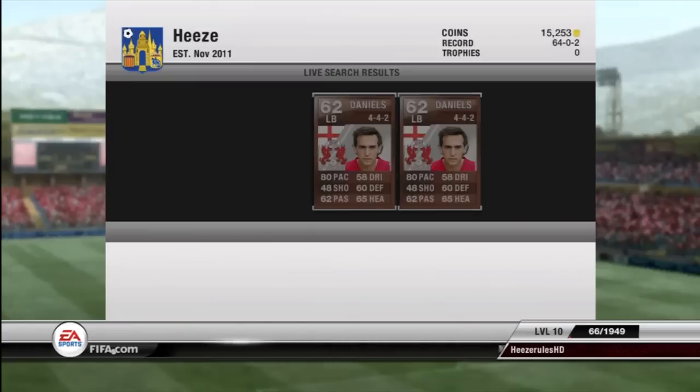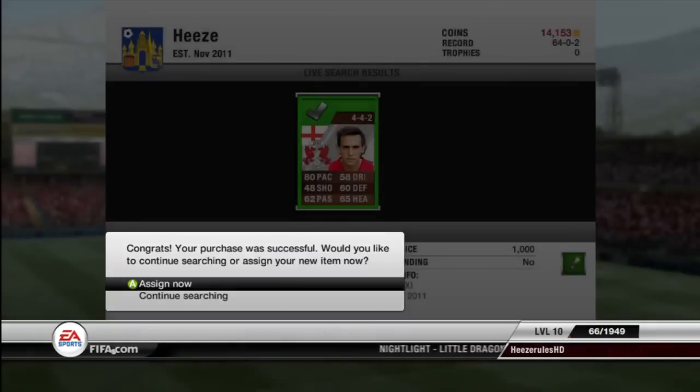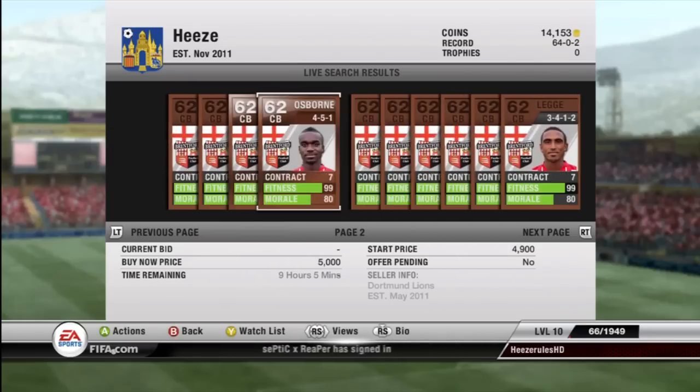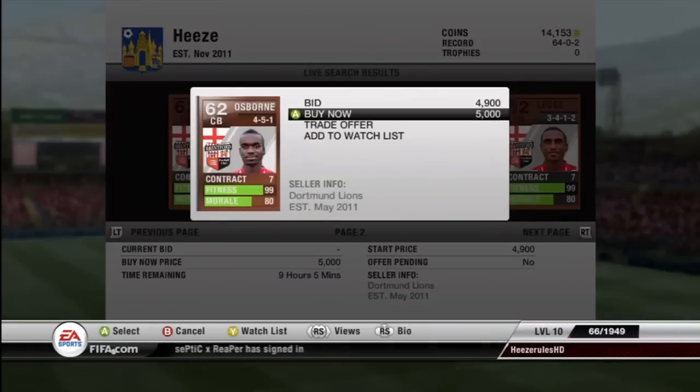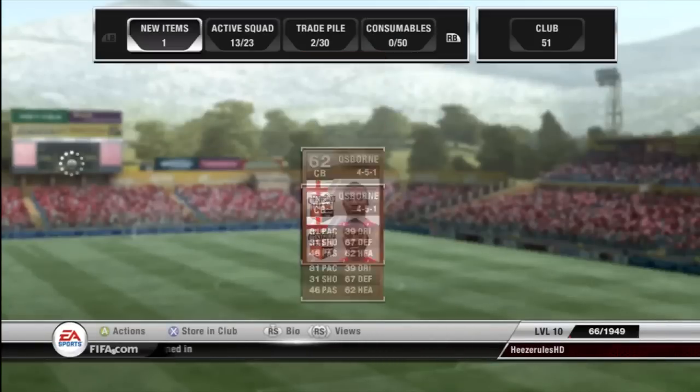We're going on to buying the defensive line. We're buying Daniels as our left back — 80 pace, 60 defending, and 65 heading. He had a decent height, about 6 feet tall, which is what you're looking for in a bronze left back. We're getting some pace into the defensive line because we are up against some gold teams.